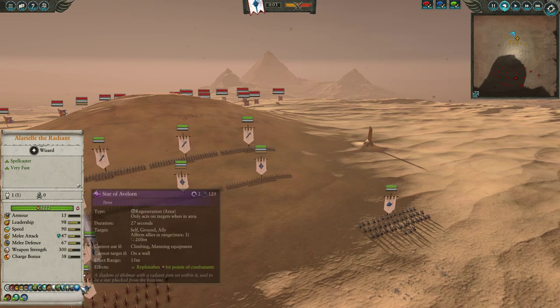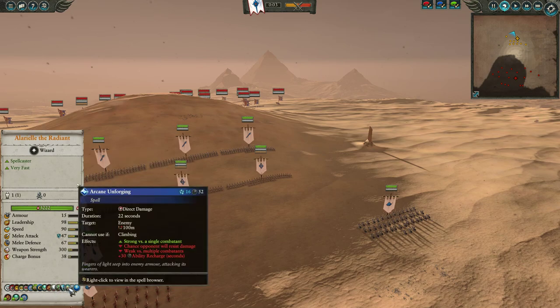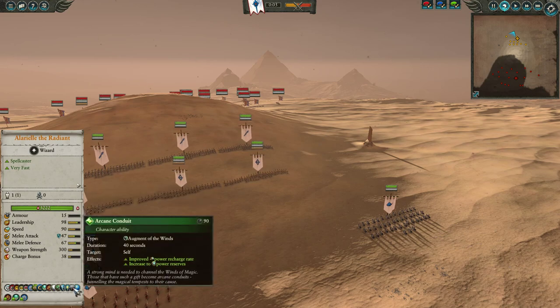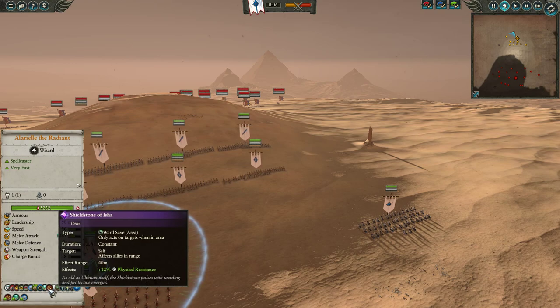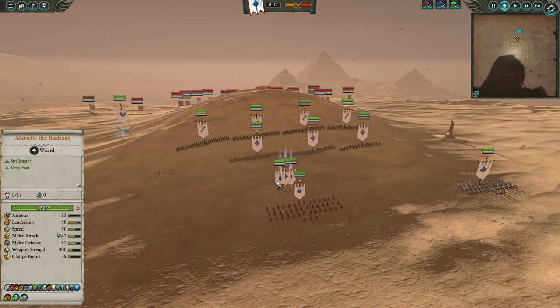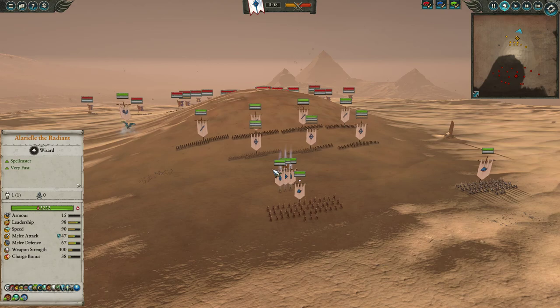She also has some crazy heals. We brought the Star of Avalorn for that healing, Earthblood, Phos Protection, Arcane Unforging — potentially good against single lords like Luwin or the Green Knight, very decent against those sorts of targets. Tempest if you're up against Flyer spam. Arcane Conduit, Shield of Safary, Lifebloom, and Shieldstone of Isha — because although physical resistance might not seem too great against Bretonnia who has a lot of magic damage, it still helps against characters like Luwin, Paladins, Knights of the Realm, Men-at-Arms, and Hippogriff Knights, which you sometimes see.